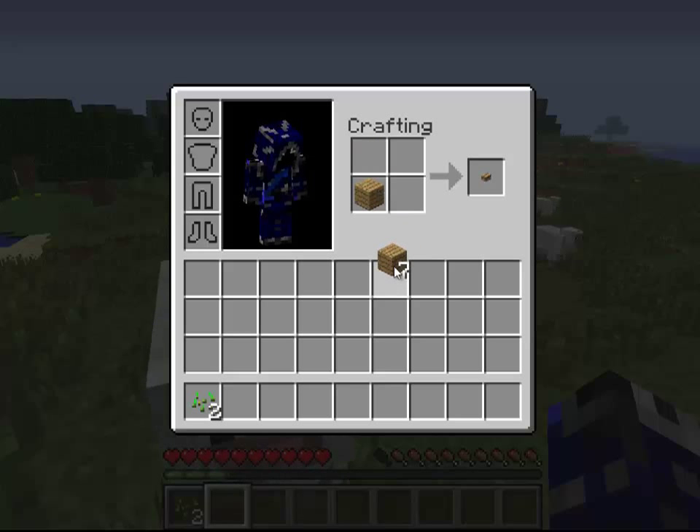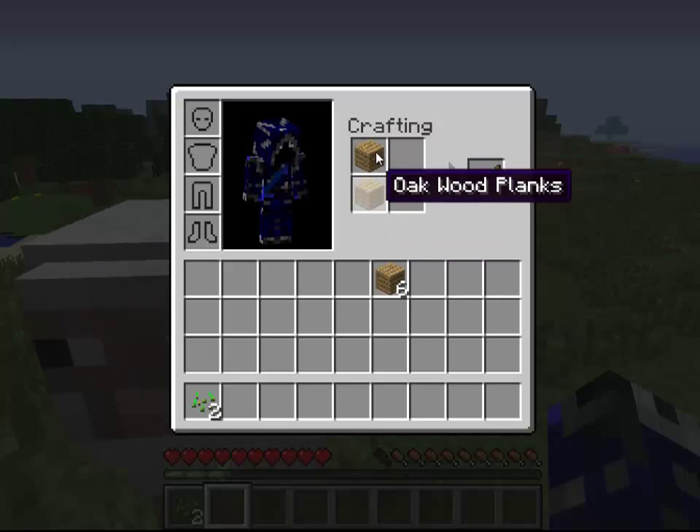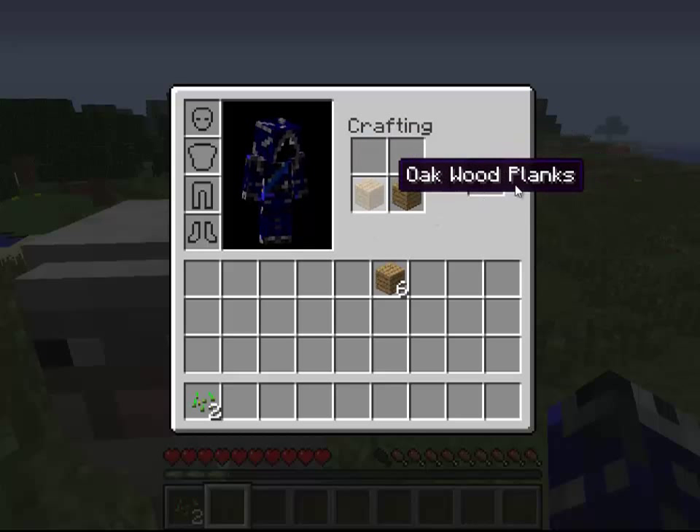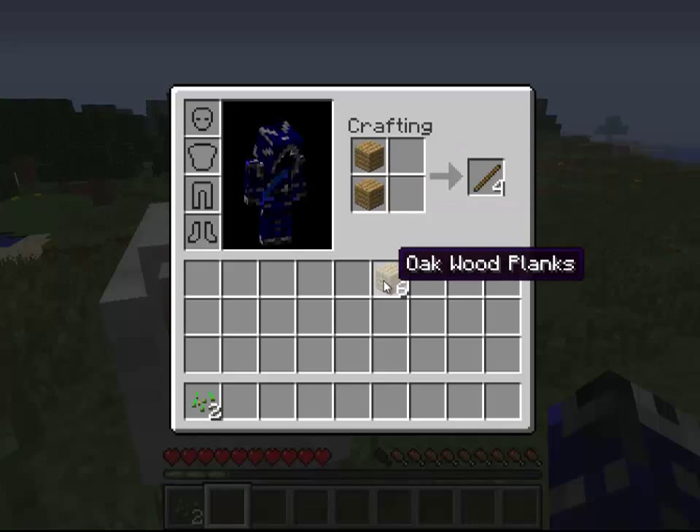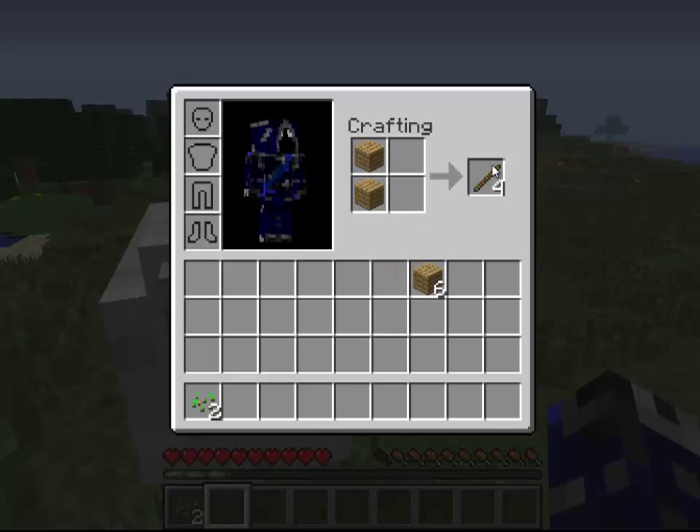You see, just by putting wood in the crafting box, there are so many different variations. Just one piece there gives me a button; pieces stacked vertically give me sticks. Notice it has to be in the right order — if you put two pieces like that you'll get a stick, but if you put it sideways it'll give you a whole different item. So it has to be put in the right orientation. You see there — I can get some sticks.